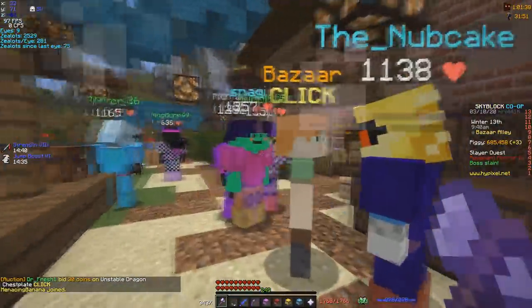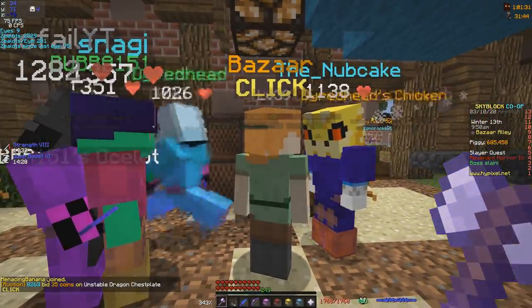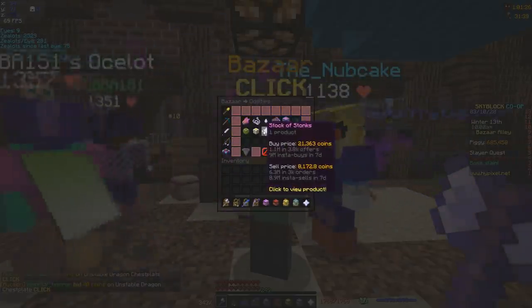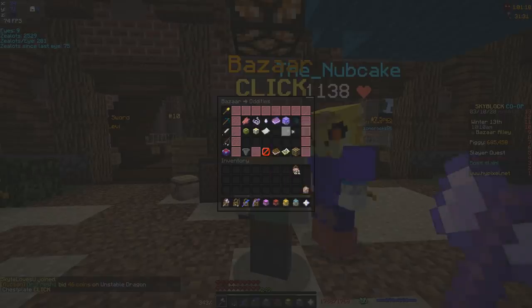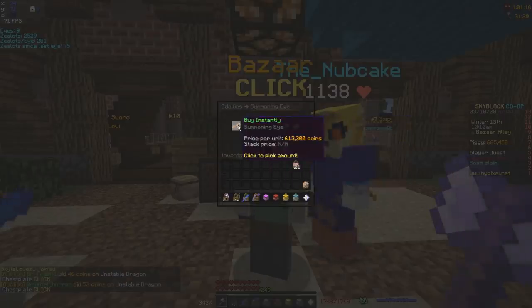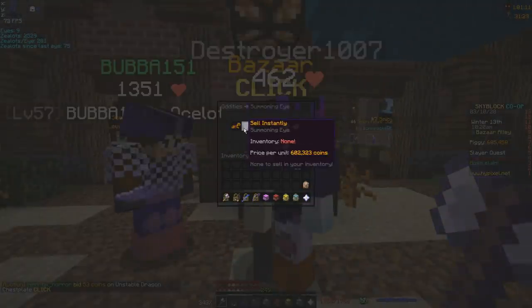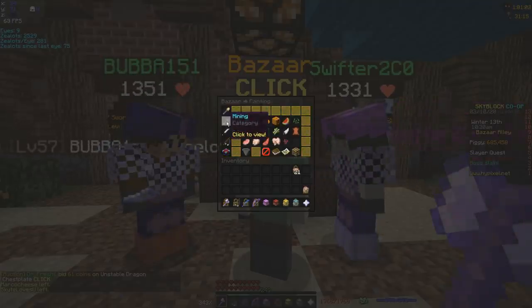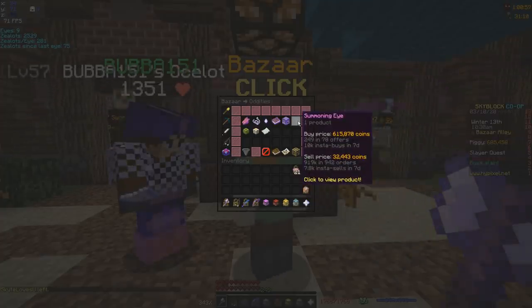Let's get down to business. This is bizarre — this guy is the stock market NPC. Basically, if we right click him, it's kind of like the auction house. You've got some other categories for some interesting things. The oddities page is the one that most people will be going through primarily, because there are summoning eyes and people can instantly buy summoning eyes for this price and overall just save a lot of time.